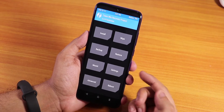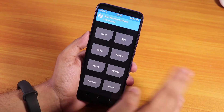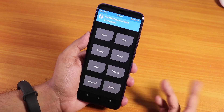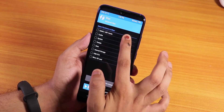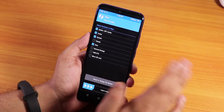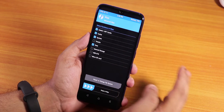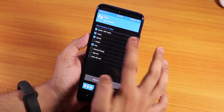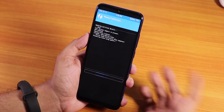I've successfully booted into TWRP recovery. Before you proceed, make sure you have a backup of everything on a PC. Now go to Wipe, then Advanced Wipe, and wipe dalvik, cache, system, and data. I have the stock vendor installed so I'm not going to wipe it. Just swipe to wipe those four things.